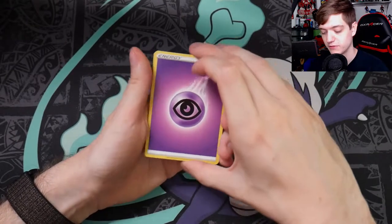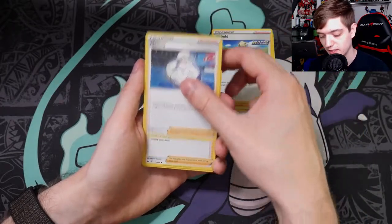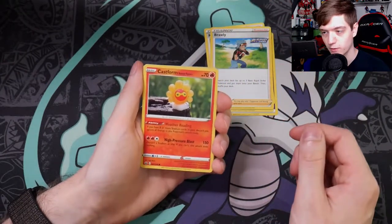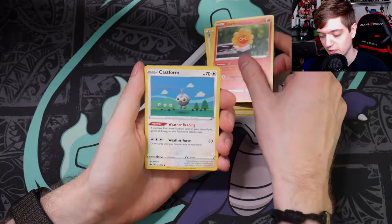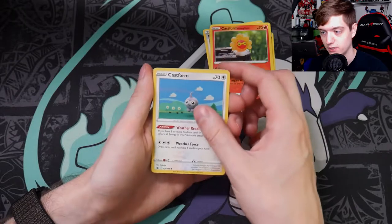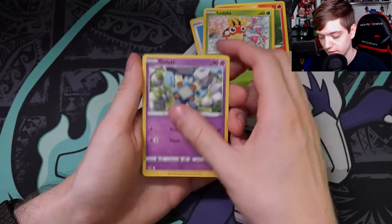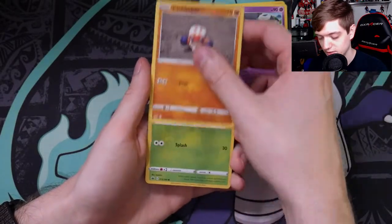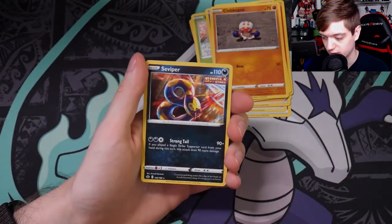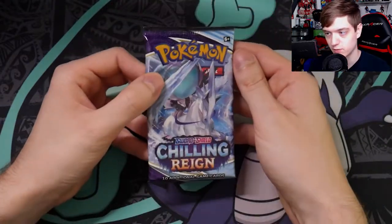We've got psychic energy. Cards include Cybold, Melanie, Brawly — three trainers — a sunny form Castform, another Castform with very cute art, Ladyba, Golett, Clobbopus, Bounsweet, and a Seviper. The reverse holo is Bounsweet. Now we've got an Ice Rider pack.